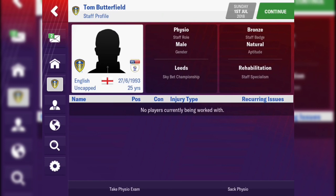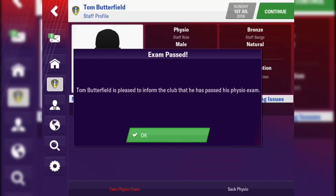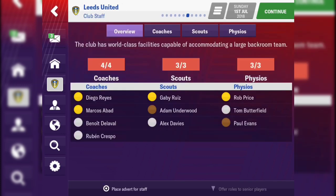Looking at staff — we are full at the moment, we've got three bronzes. I've just seen a new button: 'Offer roles to senior players.' Let's pop that in and see if anything comes to fruition. Let's have a quick look at Tom Borfilia — you've got the option now of training your staff or sacking the physio and bringing in someone of a silver colour. Let's take his exam — he's actually passed, so we've now got a silver rated physio.